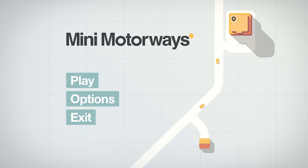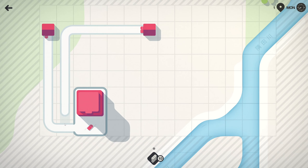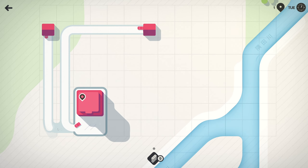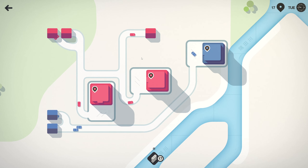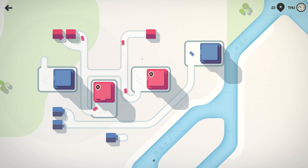Mini Motorways is a traffic-based puzzle game released in September 2019 for iOS and June 2021 on PC by Dinosaur Polo Club, as a follow-up to their previous game Mini Metros. Both share the same style and color palette, while one focuses on trains and the other on cars. It scratches the same optimization itch Factorio does as you strive for efficiency, but without the added complexity and intricate systems.